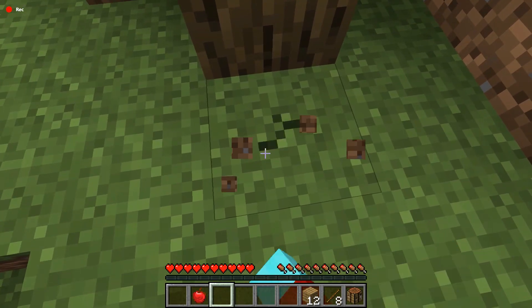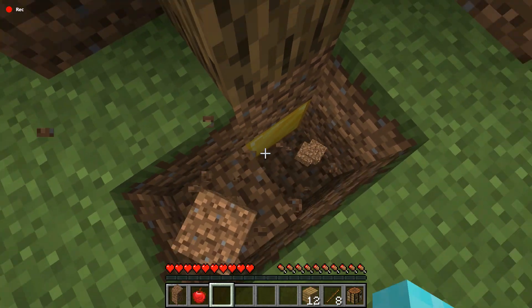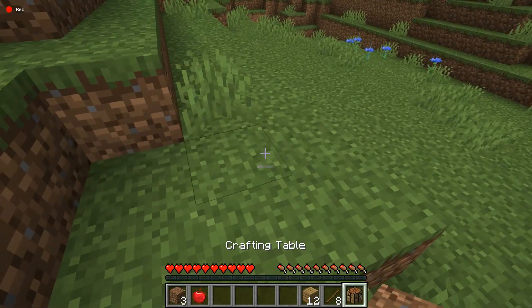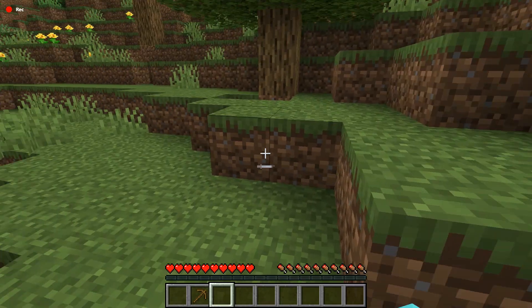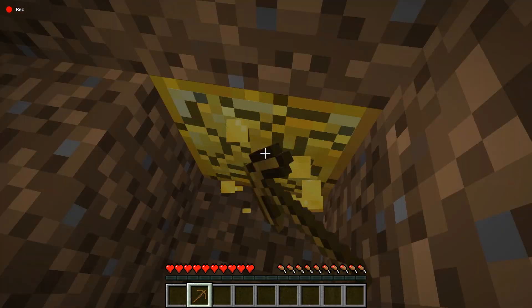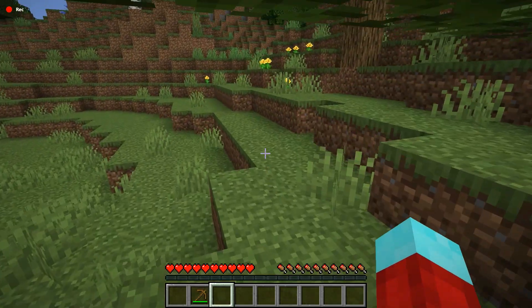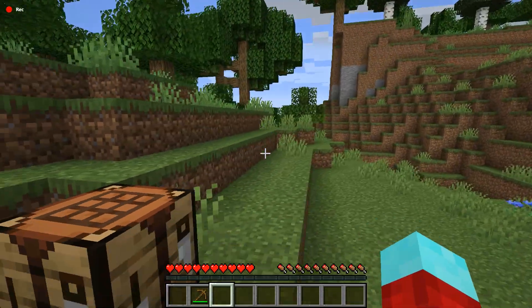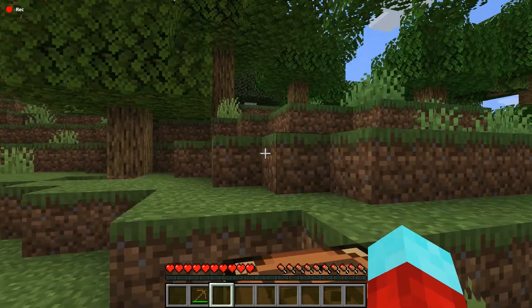The next life hack is that under a tree, there's always gold ore. This is a very good way of getting gold ore very early on in the game. However, you're going to need a pickaxe to do that. So we're going to craft a pickaxe so that we can get that gold ore. I'm pretty sure that did not drop any gold ore — the game glitched out, which is insane. But we are going to continue exploring these amazing life hacks.